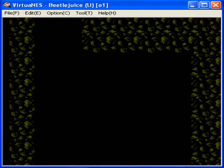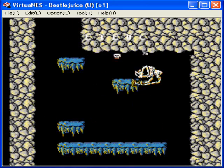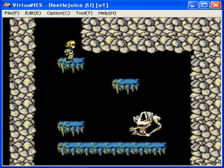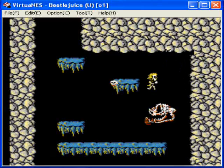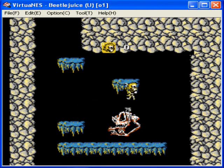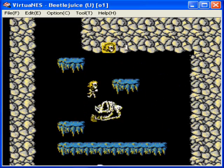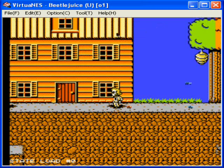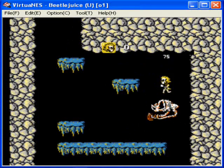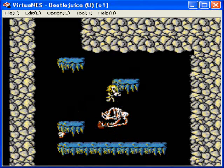Could someone please tell me what the fuck this thing is? The key to defeating it is actually pretty easy. All you need to do is stay on the back of its head as it launches these weird skeletons, whenever it closes its mouth. If you get hit three times, you're screwed. About 14 or 15 shots will do it.